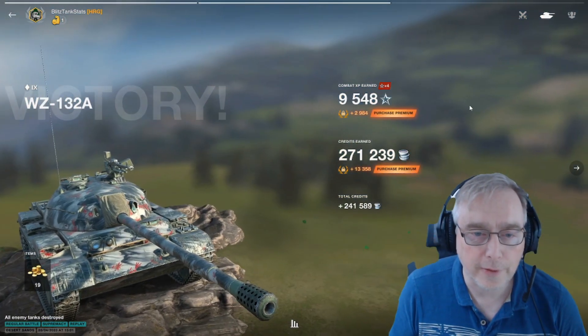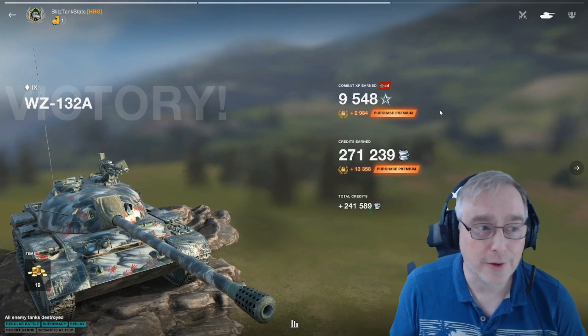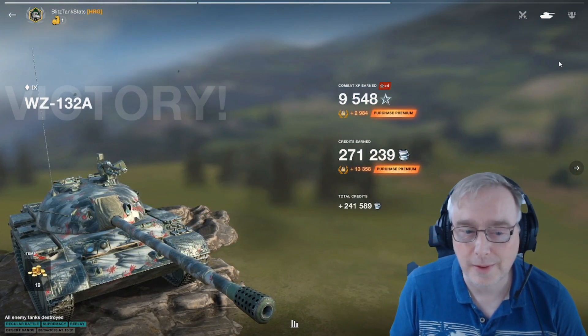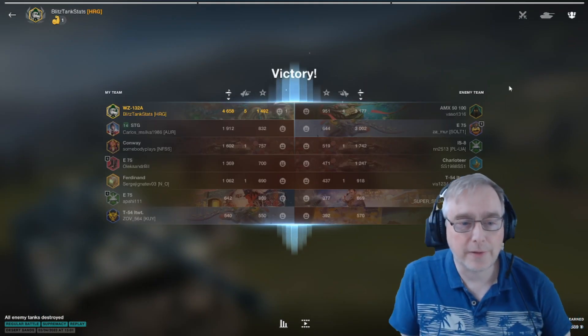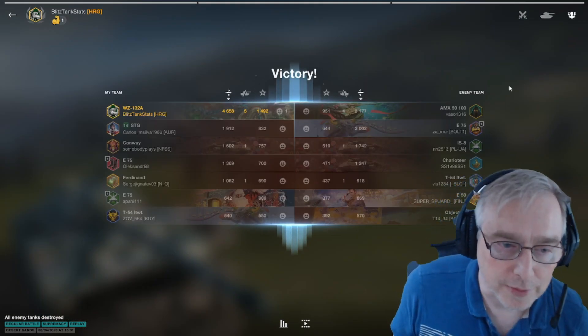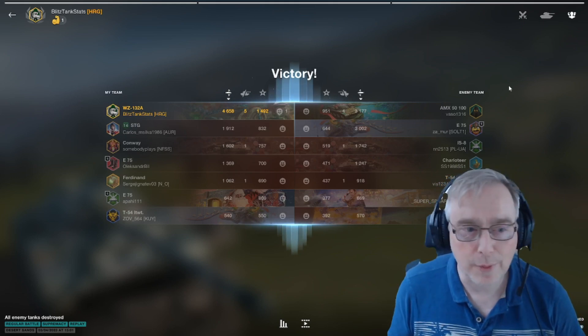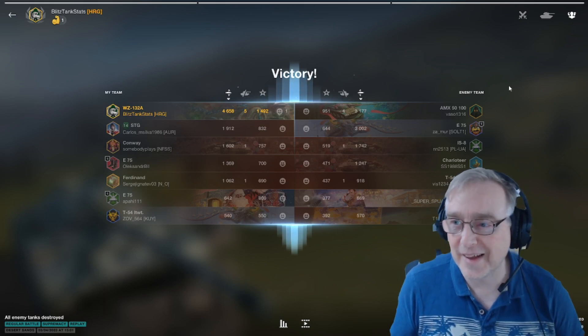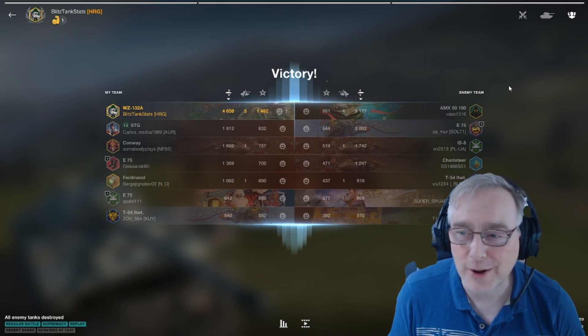9548 XP times 4, and 271k credits — which is nice for the coffers because I do need the money on this account. It's a free-to-play account. There we are: 4658, 5 kills, victory, mastery — another one in the bag. They say it takes ages to get one, then just like the buses, they all come in a row. So here's number two. I hope you enjoyed it and we'll see you for the next one. This is Mike, over and out. Bye for now.